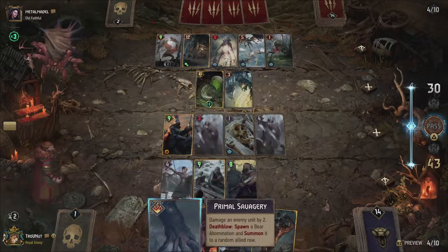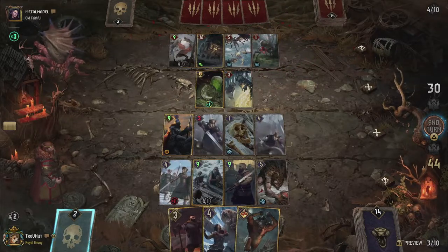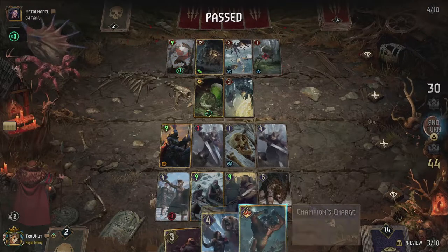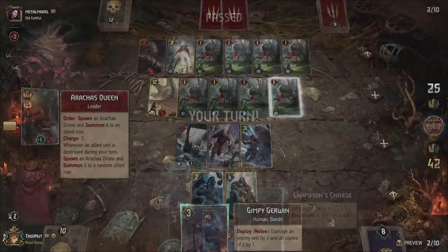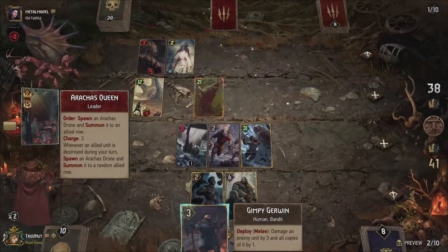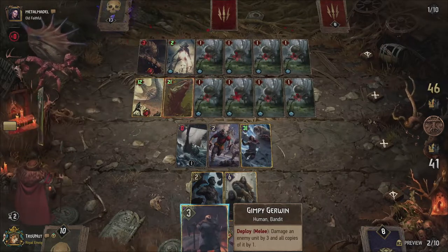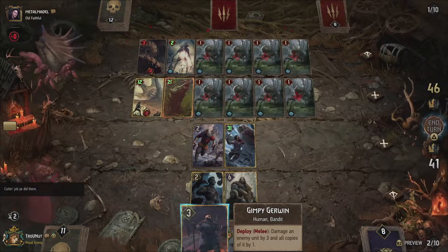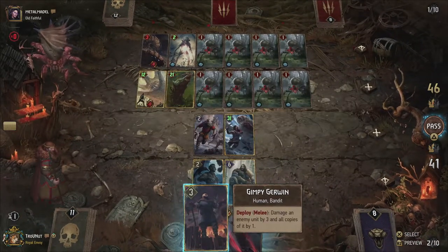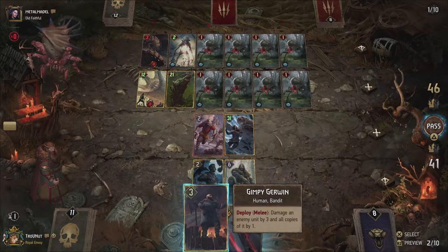With Gimpy's original ability, you could destroy every single swarm unit in these examples, aside from the Dryad Fledglings which have 4 power each, and the Bear Abominations and Slave Infantry which have 5 power each — which you would damage heavily instead. Without the nerf, Gimpy would become an auto-include, easily reaching 15 points on any of the aforementioned swarm decks. His new ability makes him a more balanced addition, needing at least 3 identical targets to get his provision cost back, and only being able to counter Arakast's Queen directly.